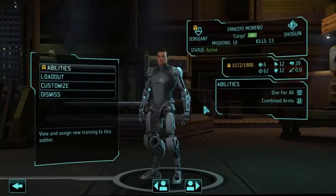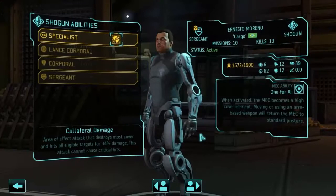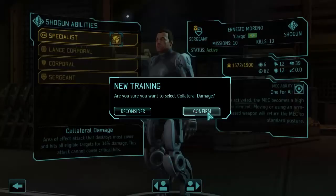There's Moreno, the Shogun. He's got One for All and Combined Arms — I don't know what those do. One for All means you can turn into cover, which is probably not something we're going to take advantage of. But I will give him the first ability, Collateral Damage — that's awesome. He has the ability to destroy cover and hit an area effect attack. That'll be handy.